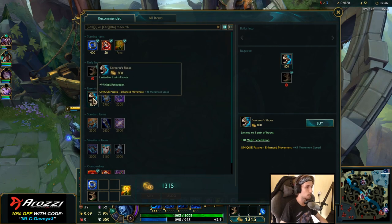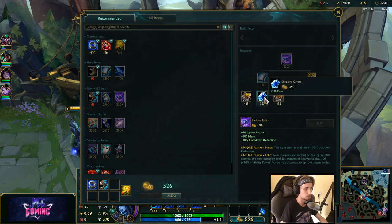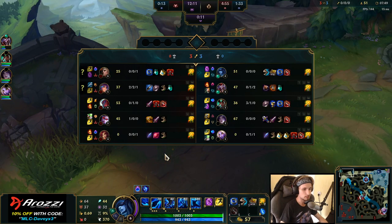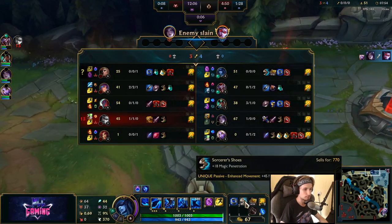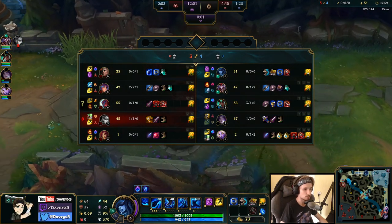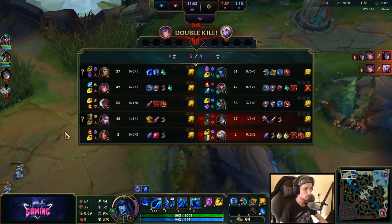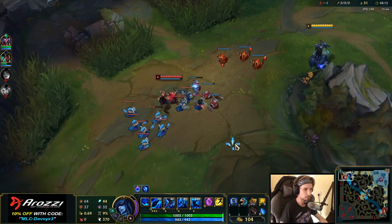Something which is going to help quite a bit is actually rushing boots as quickly as possible. Most of the time in certain matchups — specifically Swain right now — the sooner you can upgrade your boots, the better. Because by rushing boots, you can actually dodge Swain's combo, which is something that matters quite a lot. We must dodge Swain's combos if we want to survive in lane.